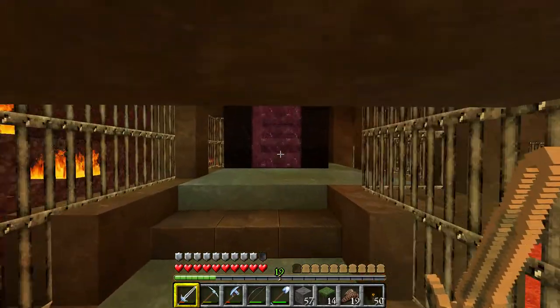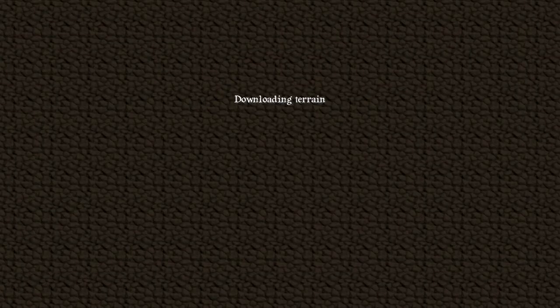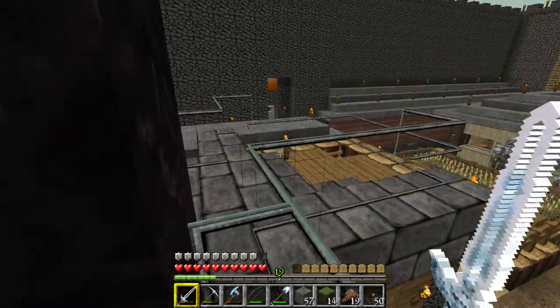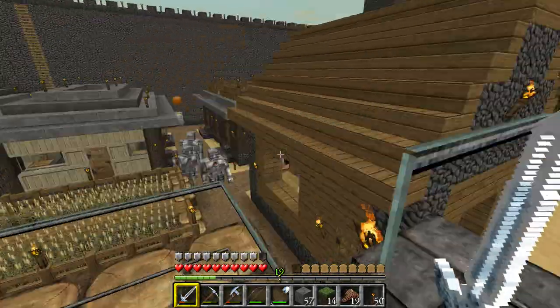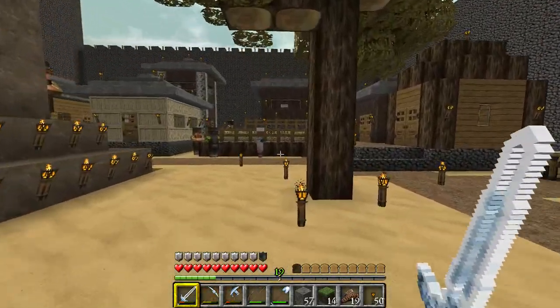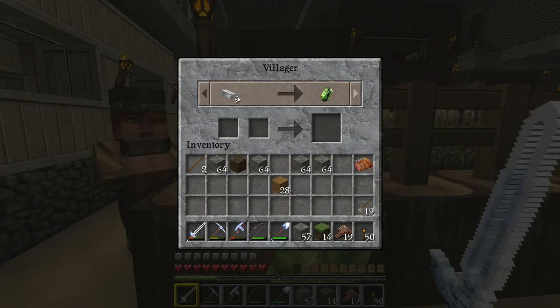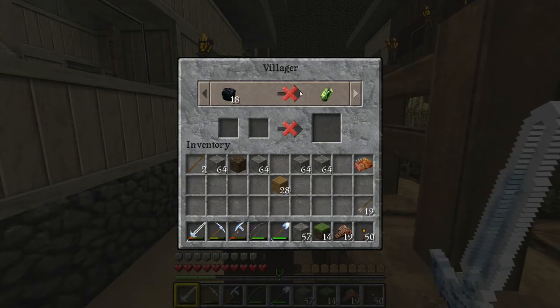This is going to show you a little village that we came across fairly early on after building our main base. Rather than do what we did last time — just move in and take everything over — we decided to just let it be. Assist a little bit. Built a portal up here. So there's villagers roaming around and iron golems, and of course you can trade with the villagers.